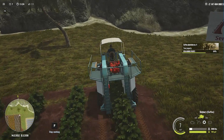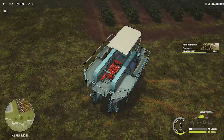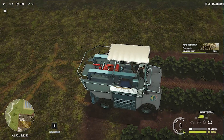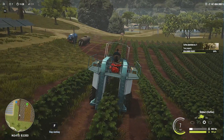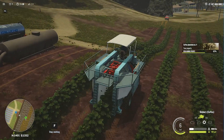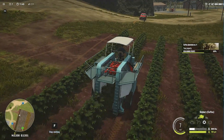This harvester is really amazing — just like the Gregoire grape or olive harvester, it's pretty similar to that. It has no cabin, which is the main difference — it's open with only one roof. Let's quickly harvest this coffee and then see what else we can do.